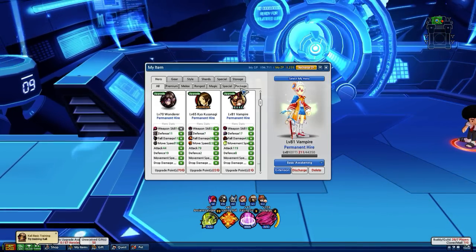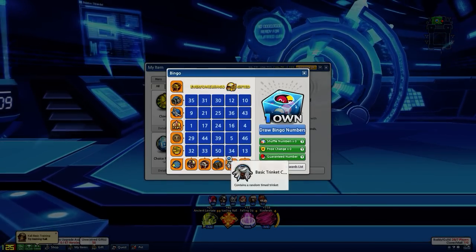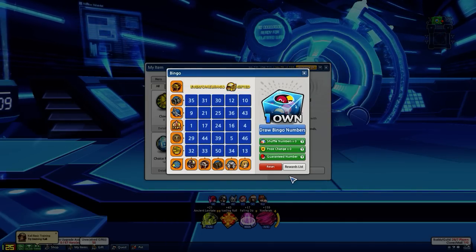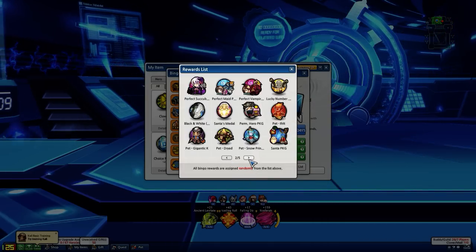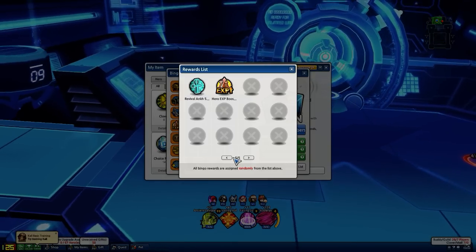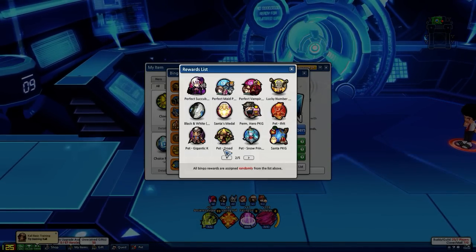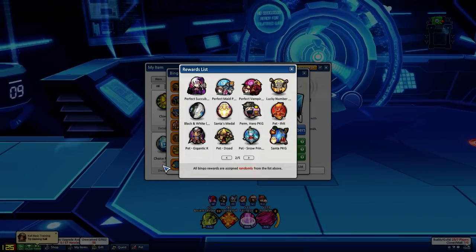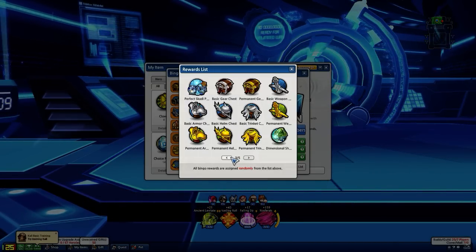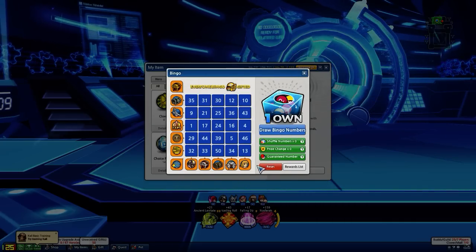So bingo was introduced into Lost Saga — or rather it was already here. I just completed my board. So you get numbers, stay online, blah blah blah. Basically all the items here are the prizes. I've used a lot of changers — you guys might have noticed I have about 600K ZP, and I've gotten more since that last video. I used a ton of changers to get the better stuff.